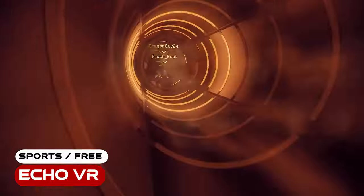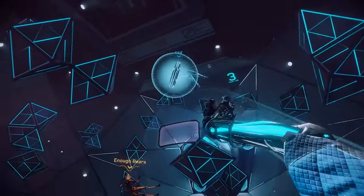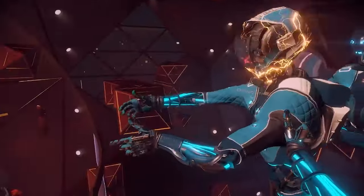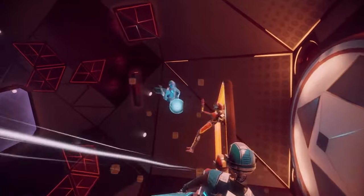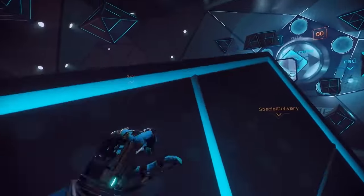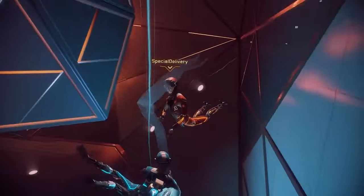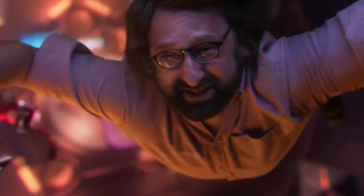Echo VR. Don't get me wrong, I really like all of the games we've discussed so far, but this one for me is a top 3 Quest game across all genres, not just multiplayer titles. I could easily play this zero-gravity ultimate frisbee title for hours and hours, and it's so immersive and intense that I've ended up ignoring my guardian system and accidentally punching walls or my desk more times than I care to admit — because in the heat of the battle, I just turn around and smack opponents in the head to stun them without thinking twice. This is by far one of the most polished titles I've seen on the Quest to date, and the fact that it's completely free still boggles my mind. If you're a complete beginner, you'll need to take it really slow and go through the tutorial multiple times to get used to the motion, because at first it made me queasy like no other game — but I loved it so much that I kept coming back until my brain finally got used to it.